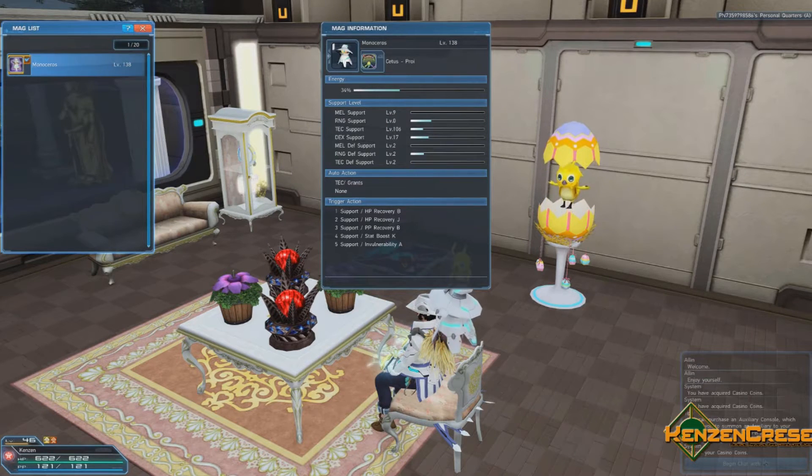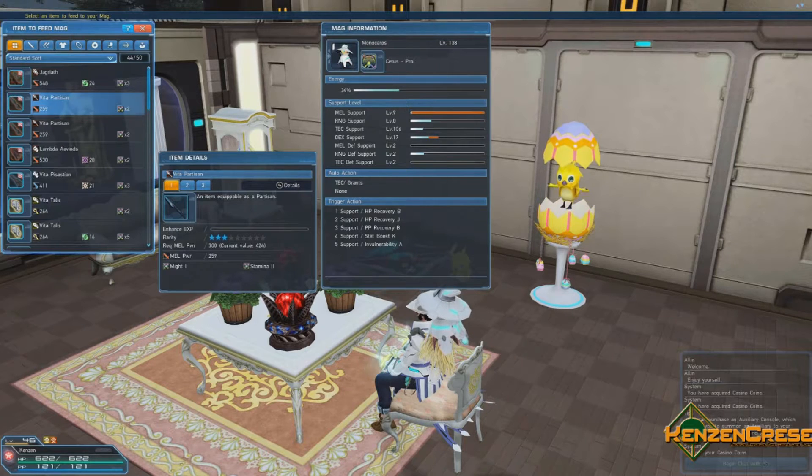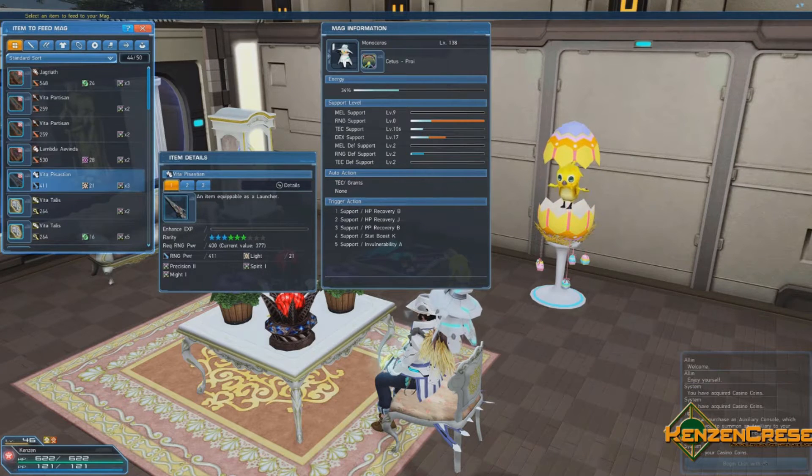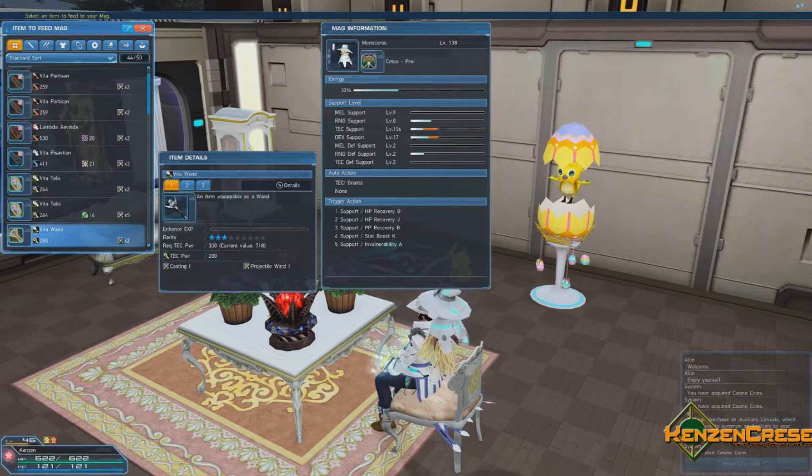If you want to raise dex by itself, you can feed your mag certain items — I will show you because I have different items in here. First off, you can see how this will raise my melee because it's a wired lance. Partisan right below it — but you see what that's doing. If I go to this gun, which is a launcher, it'll raise the range support. If I go to this tail, you notice how it raises tech and dex. Each weapon raises dex a little bit as well.